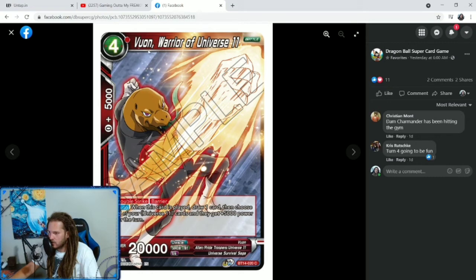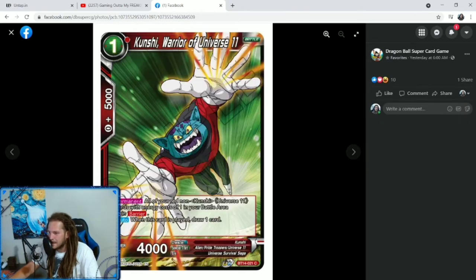Then we have a 4-cost, 1 specified red, one warrior of Universe 11 — a double strike barrier 20K. When this card is played, draw one card and choose all of your Universe 11 cards and they get plus 5K for the turn. Then we have 1-cost Kunchi, Warrior of Universe 11 — Permanent: all your red non-Kunchi Universe 11 cards with an energy cost of 1 in your battle area gain barrier. So this gives all your 1-cost Jirens that you're trying to evolve onto barrier, making them harder to kill. Auto when this card is played: draw one card.